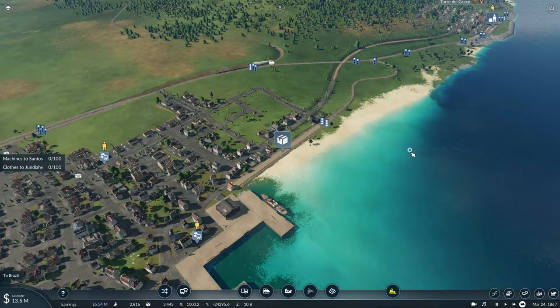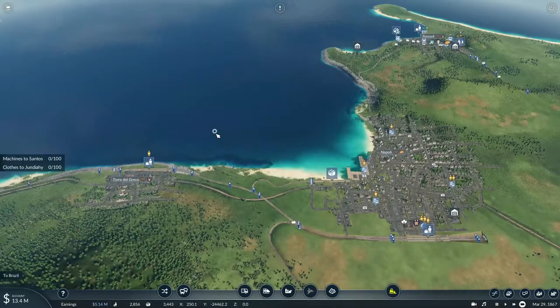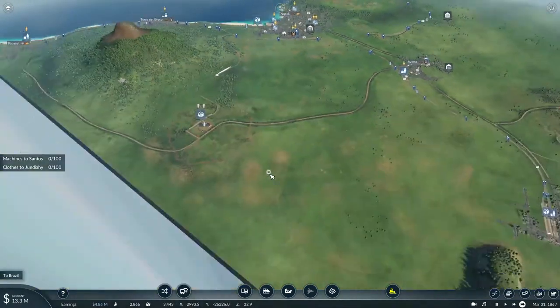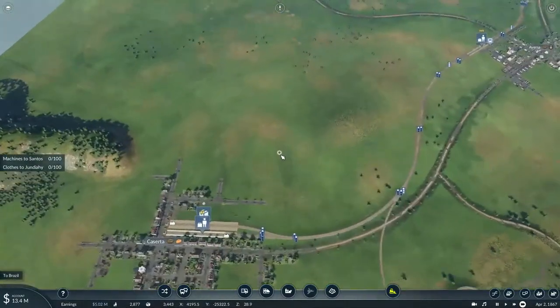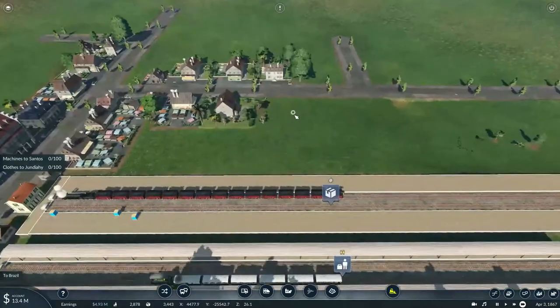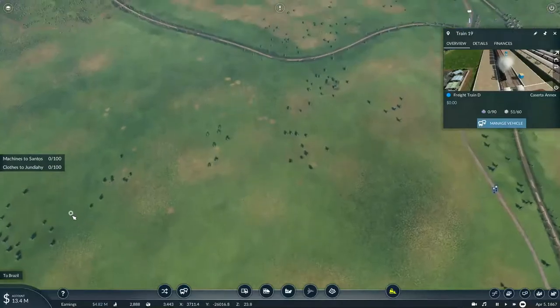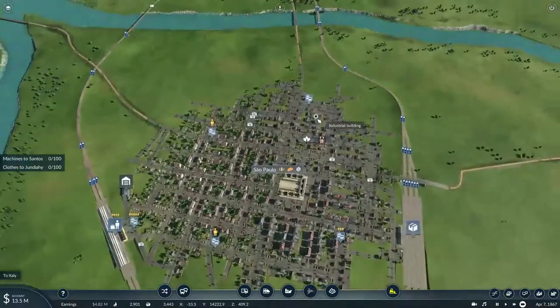Howdy all, this is Texas Gaming Industries here, welcome to episode 21 part six of my let's play of Transport Fever 2. In the previous episode we basically delivered the food to São Paulo, and now we're finally going to get started on transporting needed materials for the industries around here. In this episode we're going to do what I said previously — our train is busy being filled up with machinery bound for Santos, Brazil.